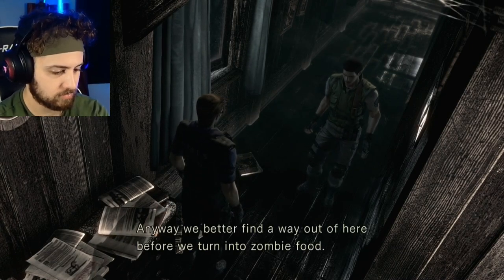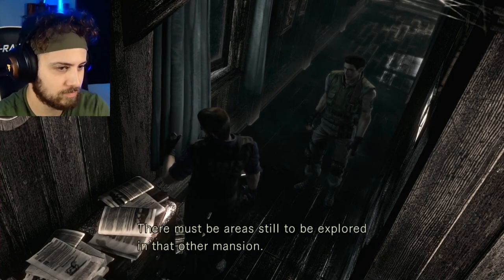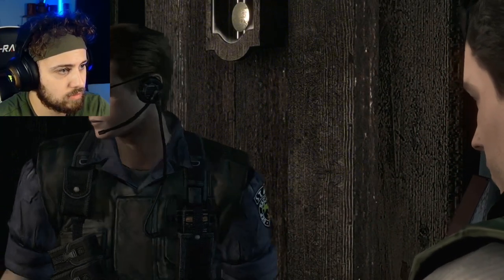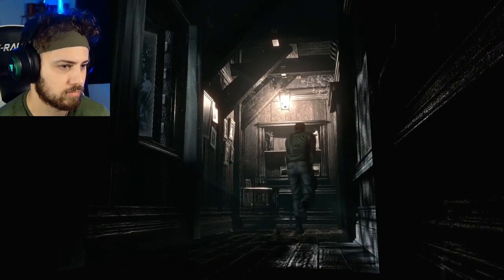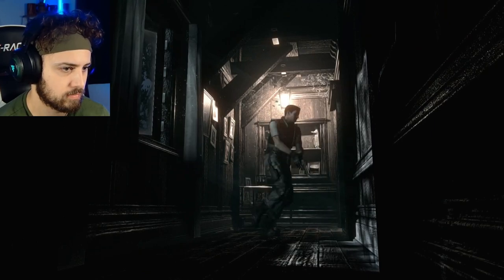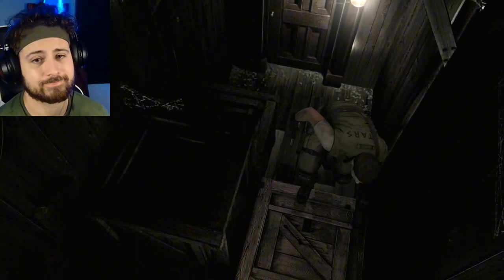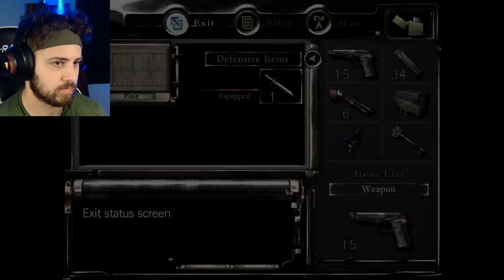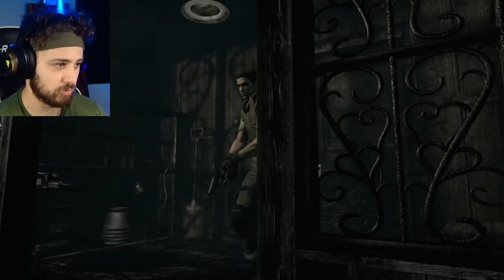Wesker says, 'We better find a way out of here before we turn into zombie food. Got any suggestions, Wesker? We should get a better grip on the situation. There must be areas still to be explored in that other mansion — Chris, I want you to check them out one more time. I'll continue my investigation here.' That is the most vague leader ever. So yeah, we gotta go back to the mansion and we can get into more rooms now. We got through the residence — that is a good feeling!